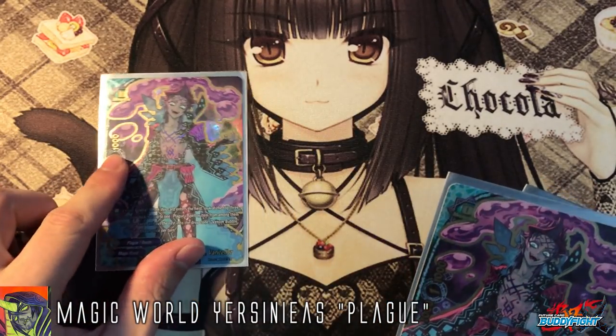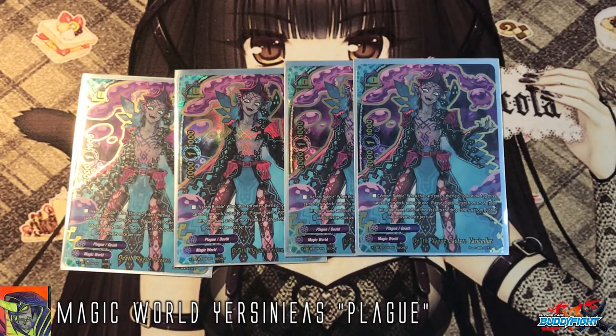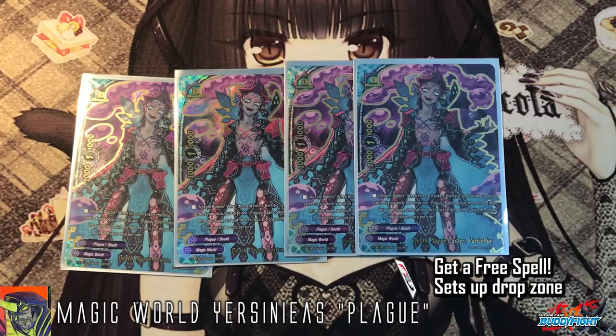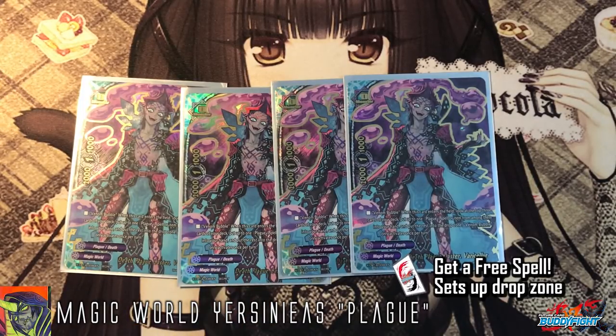Next up, we play size zeros — 4 copies of Death Plague Caster, Venomous Barrel. He's really powerful because he gives you a plus one whenever he enters the field. When this card enters the field, you can look at the top 3 cards of the deck, put up to one plague spell or item from among them into your hand, and put the rest into the drop zone. He gives you a free spell and also sets up the drop zone, which is very important for the buddy monster and for the book, since the book places spells from the drop zone into the soul.